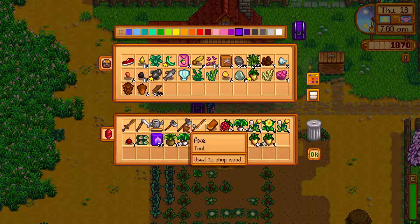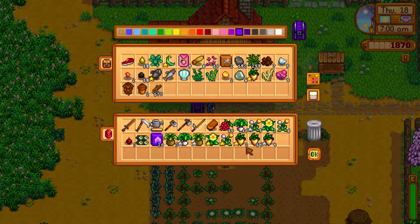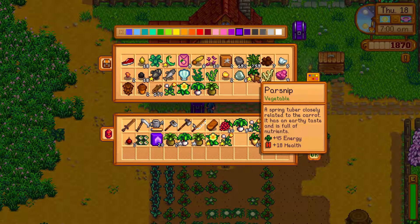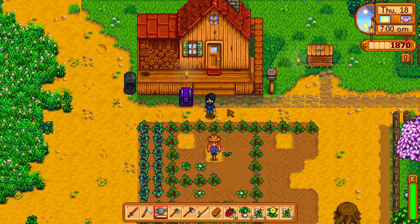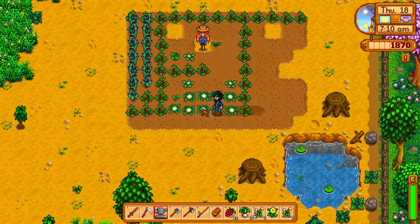We got a little bit of money, I think we can go get our pickaxe today. We got a good amount of all this stuff. We're trying to keep one basic one of each. We can plant about another 20 and should get two more gold ones hopefully. We're gonna go ahead and water stuff, then run to town and sell all this and get a bunch more parsnip seeds.